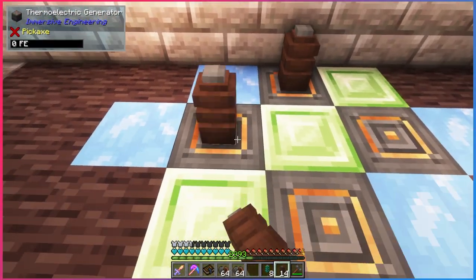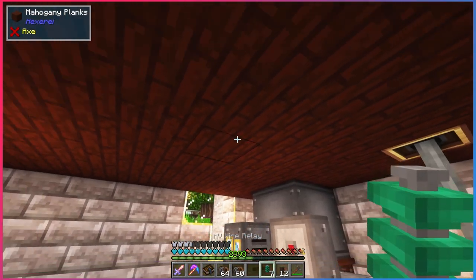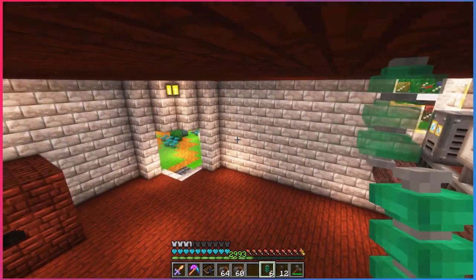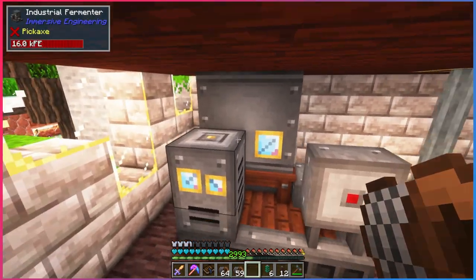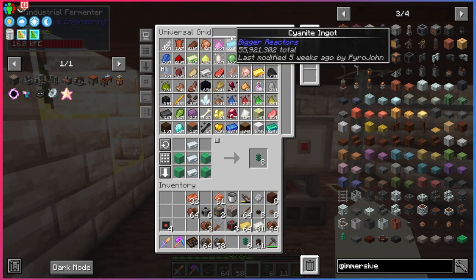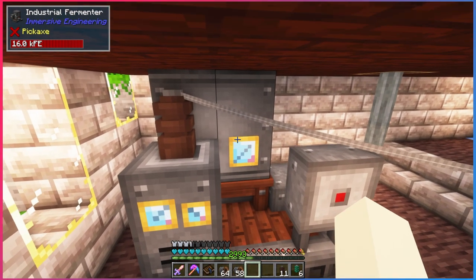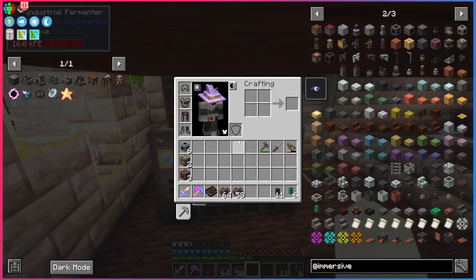Just like before, connect everything to your generators, put that in the center, connect it all up. Put a relay right here — we're going to have other stuff down here so it can reach. Pipe it there and pipe it up there. We've got incredible power production. Let's test it out — look at that, not even losing power. Now that we have our ethanol and higher power transfer, let's build our refinery.